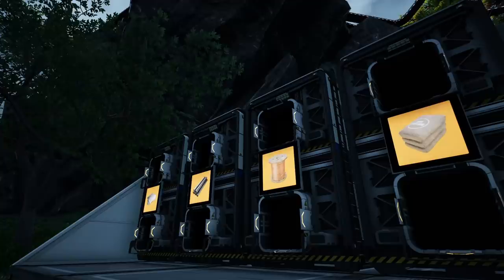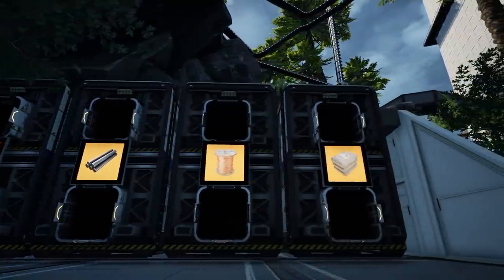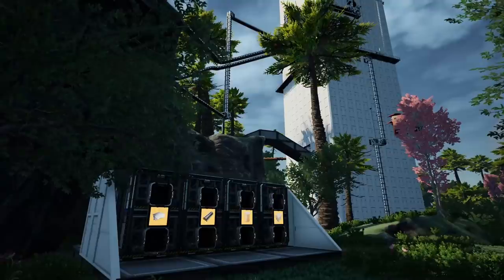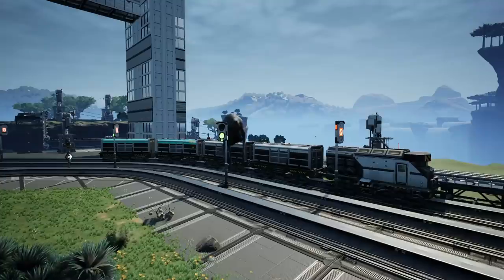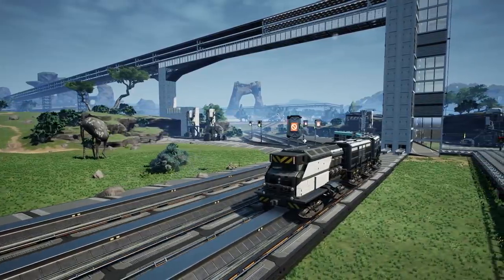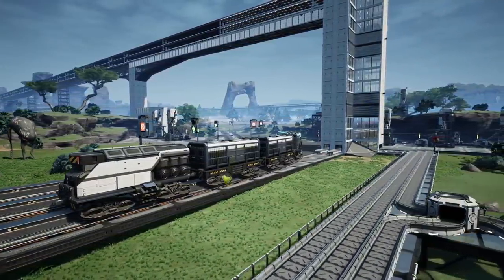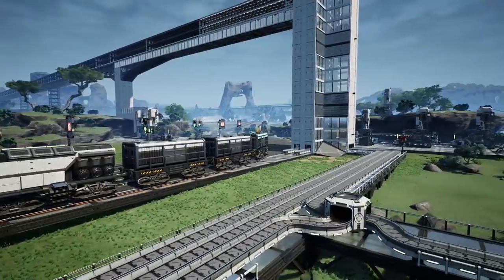You can also construct storage areas dedicated to building materials throughout your map near your main factory areas. This saves you going back and forth over long distances, although some people tend to opt for a train dedicated to holding construction items. This makes it easy to go back and forth to base, but also allows you a large storage of items wherever you go so you can build big factories.